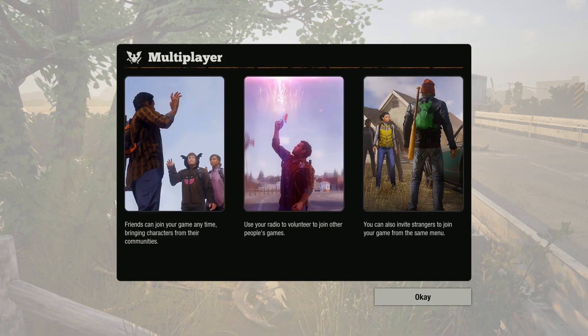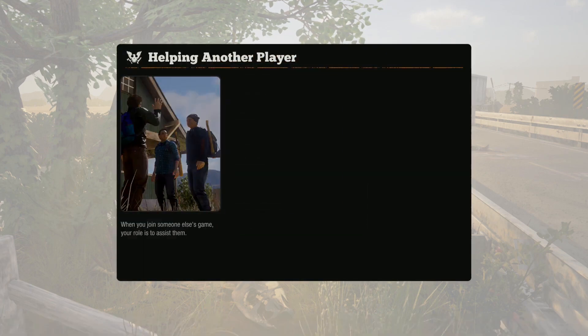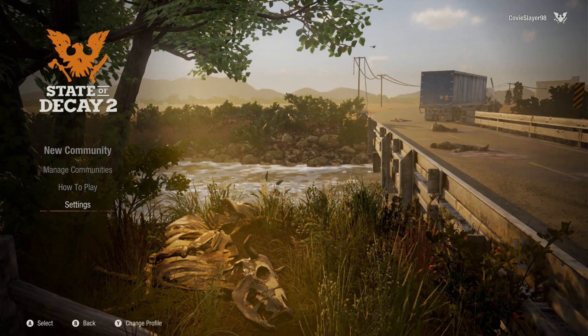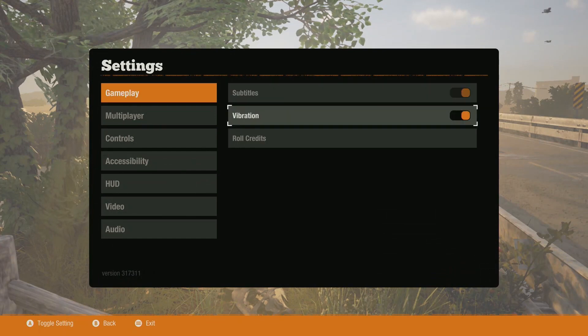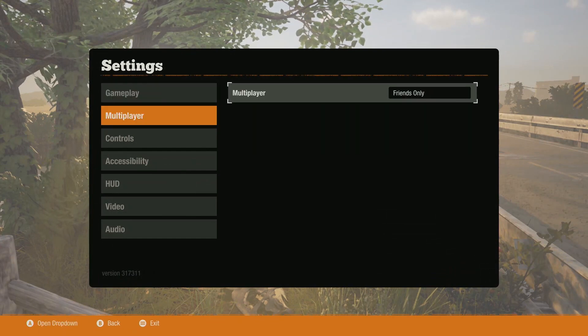Multiplayer: friends can join your game at any time, bringing characters from their communities. Use the radio to volunteer to join other people's games. You can also invite strangers to join your game from the same menu — so it might be people just jumping into the game randomly. If you're in someone else's game, your role is to assist. Subtitles on, operations on, multiplayer set to friends only — we'll keep it on that for now.